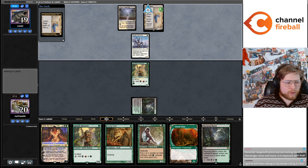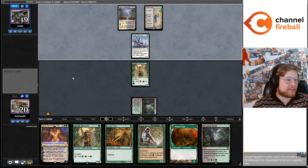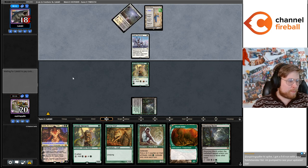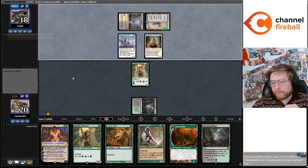Recently pilots are cutting Messenger more and more — why is it important with Pod? Messenger is really good to sacrifice to Birthing Pod — Birthing Pod and Messenger have a lot of synergy together. That's why I'm playing four in this list.